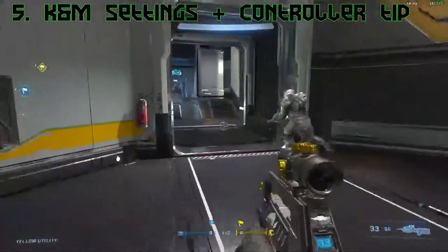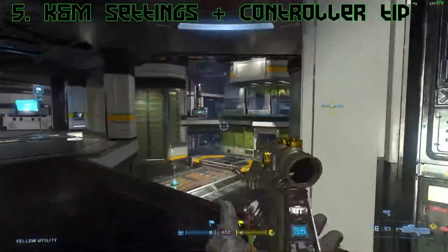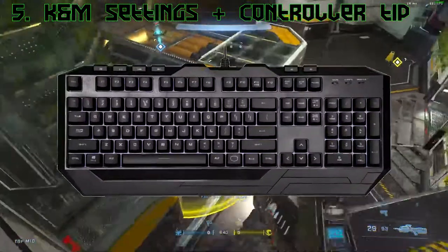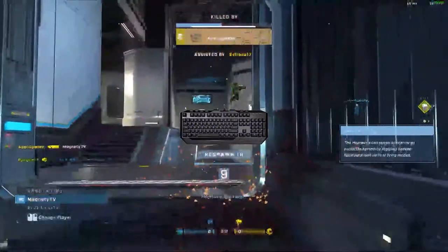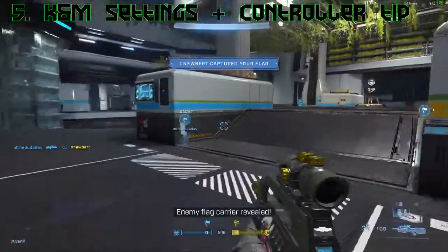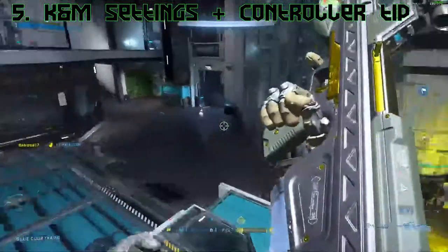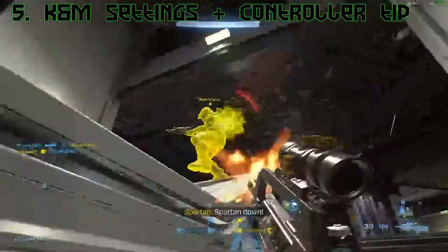Moving into number five: keybinds, mouse sensitivity and settings, and controller suggestions. I discovered an entirely new way to play PC games — I switched from WASD one key to the right, and I now use ESDF. E is forward, S is left, D is back, F is right. It gives you the whole left side of the keyboard to bind to whatever you want. I highly recommend trying it for at least a day or two, or even a week — if you don't like it, you can always switch back.